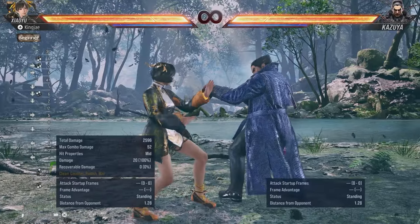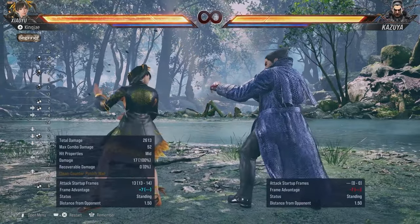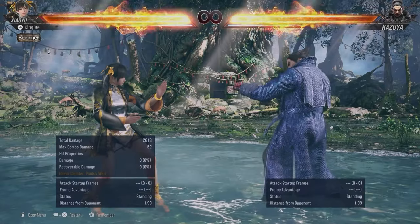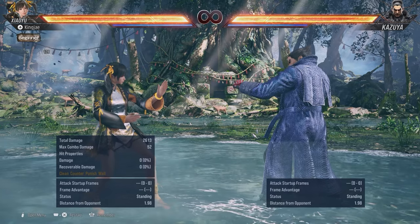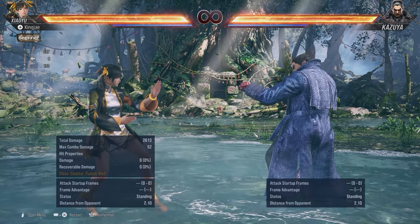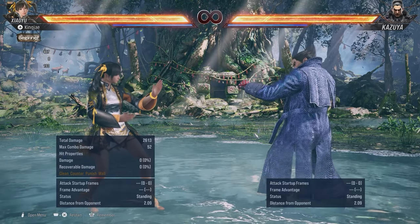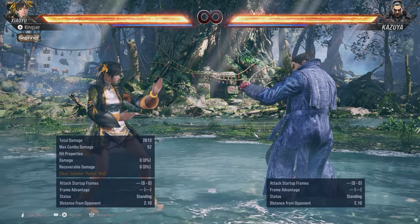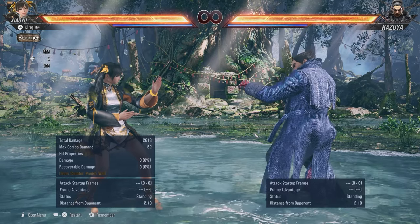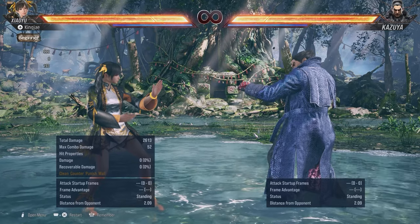Usually when you roll towards someone, they're probably going to be confused about what you're doing, and by the time they press, you get a counter hit with while standing two. AOP is the stance you should be using a lot with this character because it goes under so many moves — this stance is really annoying for opponents. There are other moves in AOP but those are the ones I think you should use and concentrate on.